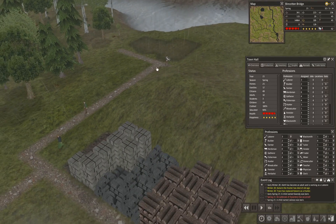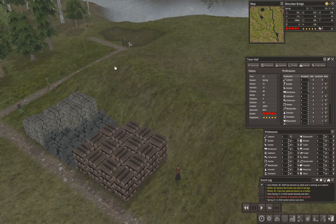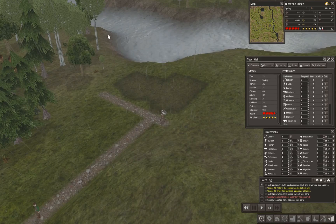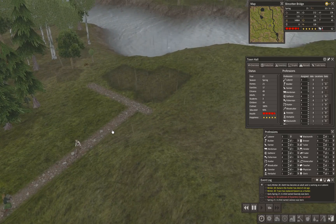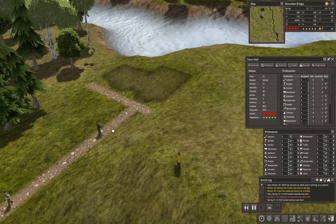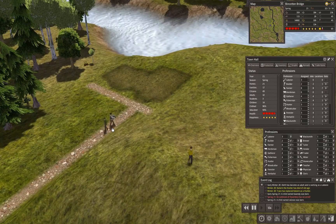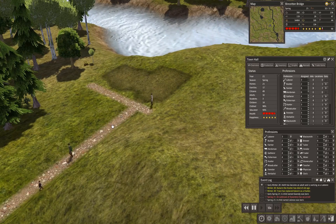I've placed the hospital at the end of a dead-end road behind this stockpile and behind a hill. There are no other destinations over there, so hopefully the only people going there will be those visiting sick relatives. As soon as it's built, we'll kick one of our laborers into the role of physician and hopefully nip this illness in the bud.